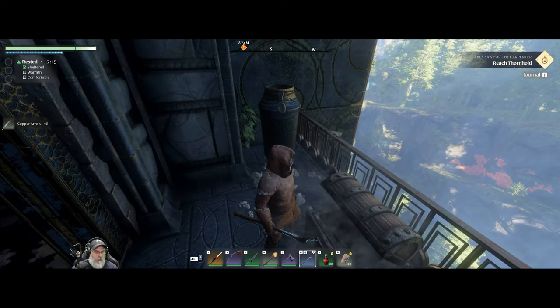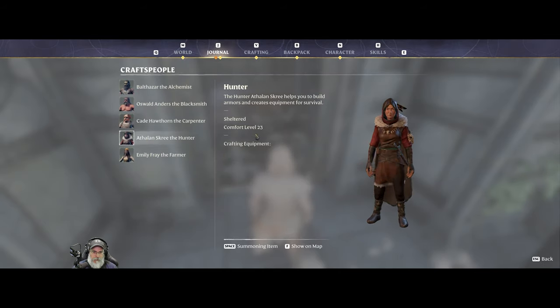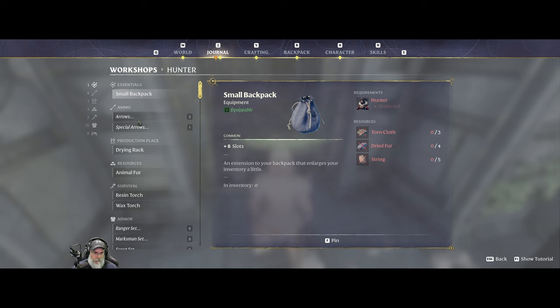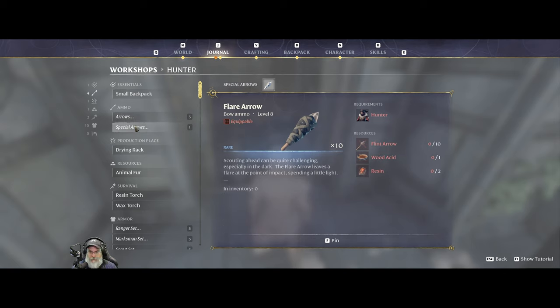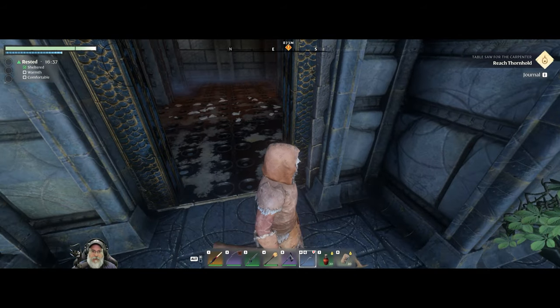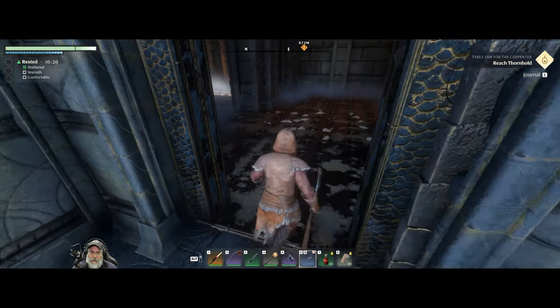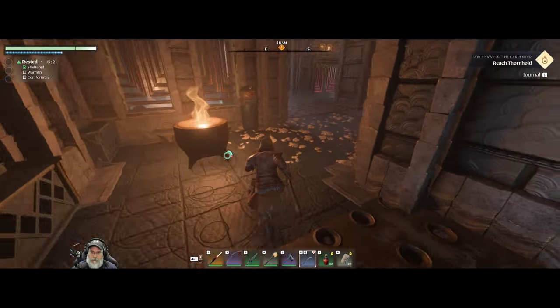Copper arrows! Does that mean I can finally make those now? Let's check — craftspeople, hunter, workshops, hunter, arrows. It's weird because it unlocked copper poison arrows because I found the poison sac, but it didn't unlock copper arrows themselves. These are flare arrows. Well, we still have to do some more questing for that. I'm just trying to look through there to see if there's anything. Let's go back this way.